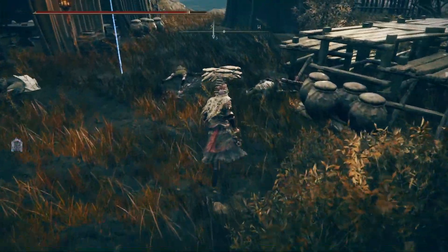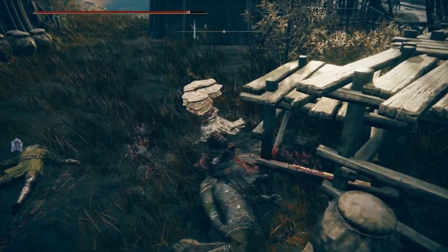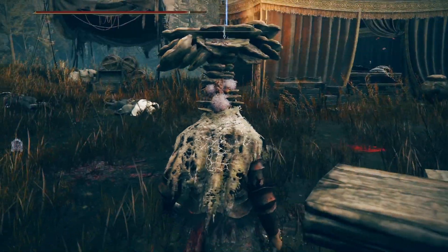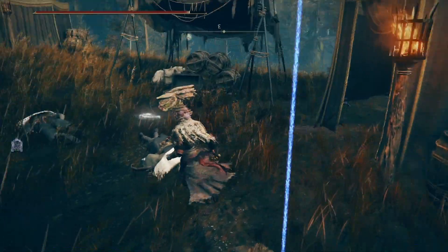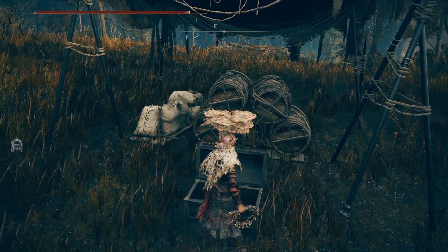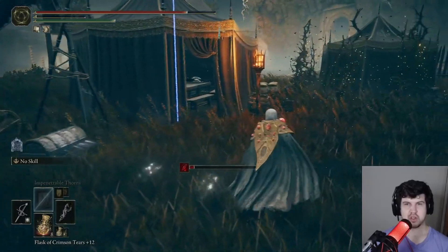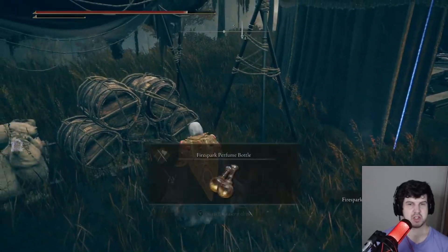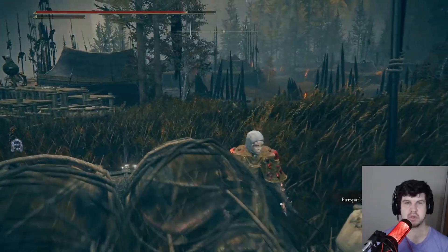One of them does have a horn — it's going to be this guy that's sitting right here — so make sure to clear him as quickly as possible, because he's going to alert a lot of enemies. And the Fire Spark Perfume Bottle is just going to be sitting in this chest right here. So here's that chest, and that should be the Fire Spark Perfume Bottle.